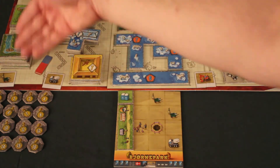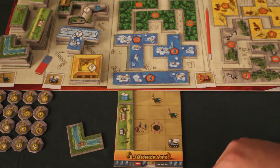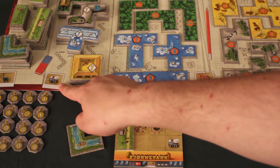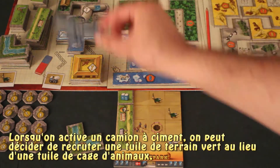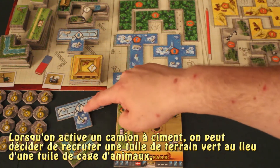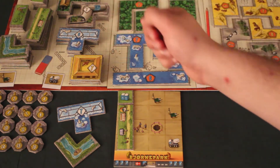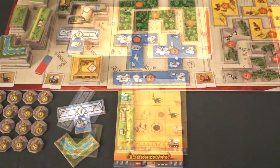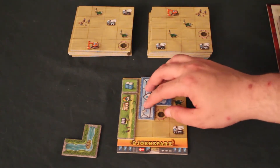La brouette donne une tuile de terrain vert de son choix parmi les quatre disponibles sur le plateau. Par exemple, le joueur pourrait choisir une rivière qu'il met dans sa réserve. Comme il a aussi couvert un camion à ciment, il peut prendre n'importe quelle tuile dans les cages d'animaux — par exemple, la tuile des ours polaires. Les cages d'animaux ont des valeurs de points indiquées dans un petit losange : ce sont les points qu'elles vaudront lorsque placées sur notre plateau à la fin de la partie. Plus on descend dans la pile, moins les tuiles valent de points. L'équipe de construction, lorsque couverte, permet dans la deuxième phase d'agrandir son parc.